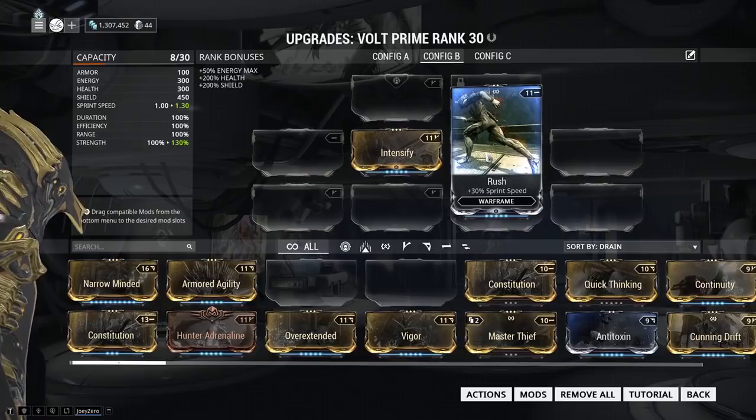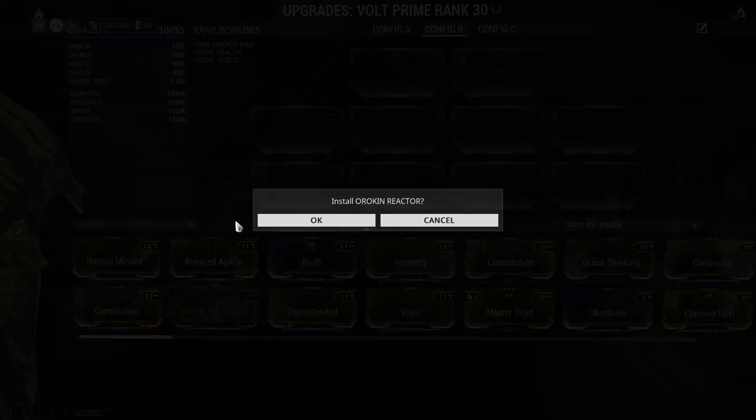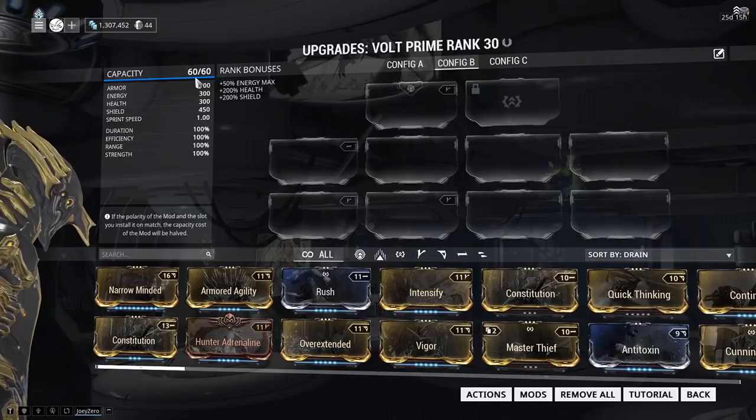So the first step is to farm something called the Orokin Reactor and apply it. So if I were to apply the one I have, it's no longer at a capacity of 30 but instead 60. Now I can put in more mods.